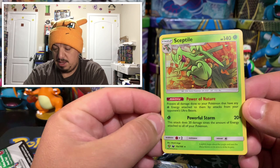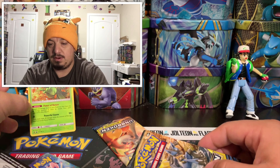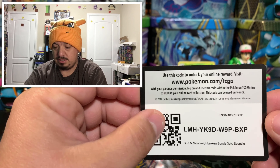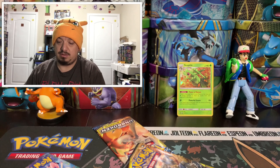Here is the Sceptile promo card — this is actually alternative artwork. I'm not impressed; you guys know me and alternative artworks, I really don't like them. I say just make a new one. There's the code card: Ultra Unbroken Bonds three-pack Sceptile.